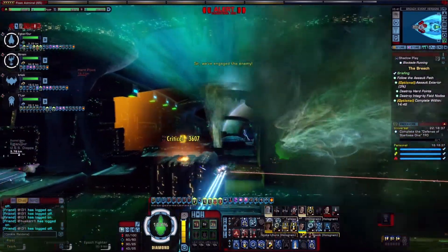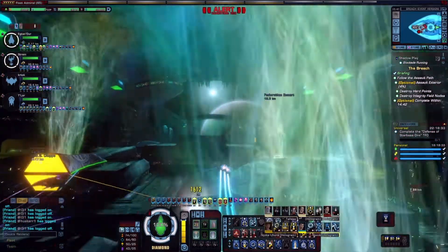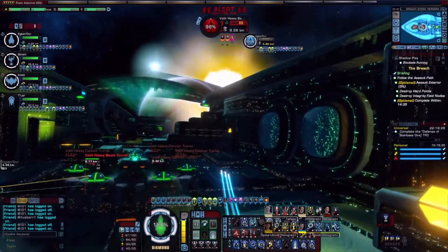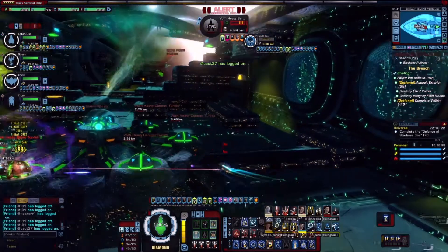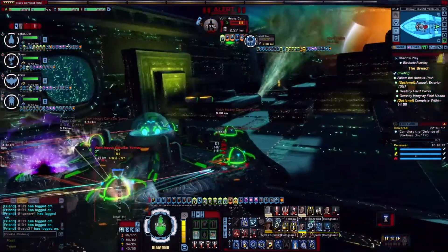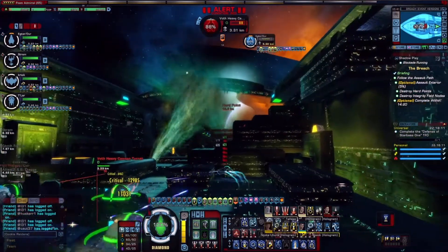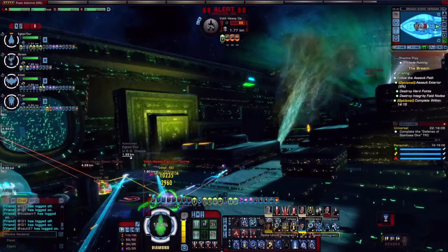I always use full spread on this part because it just hits most of the hit points. You may notice this off-side ship has phasers on it now, because I decided to equip it with phasers rather than the antiproton set it originally had. Antiproton is good, but I already have a few ships with antiproton so I thought I'd change it up — I try not to keep everything the same.